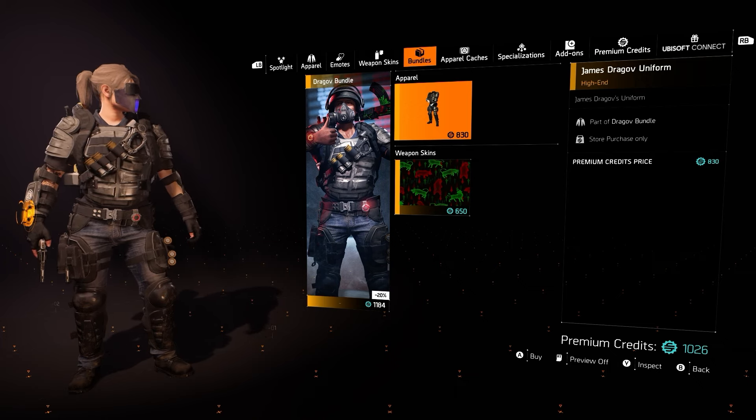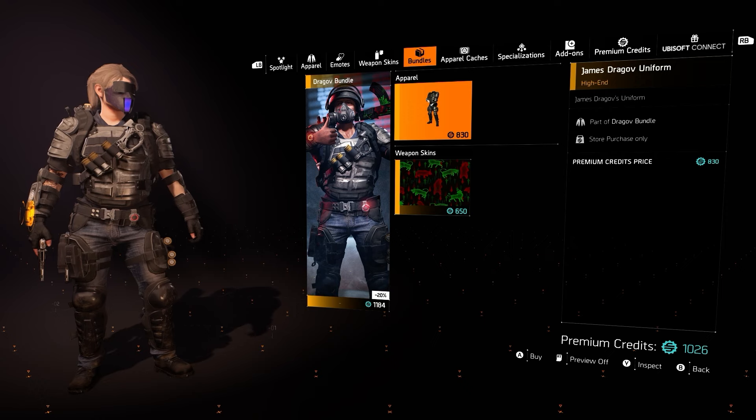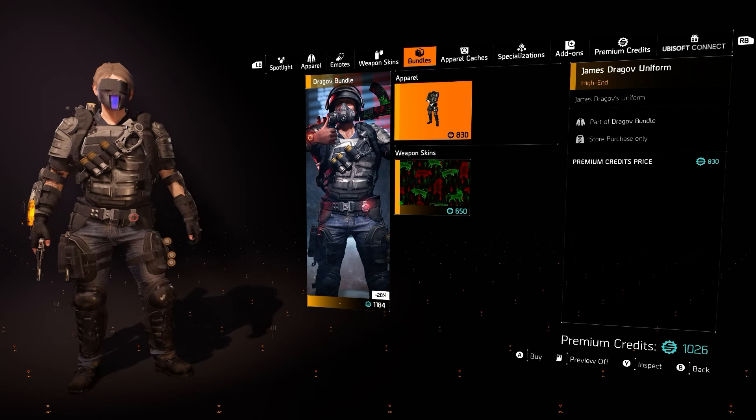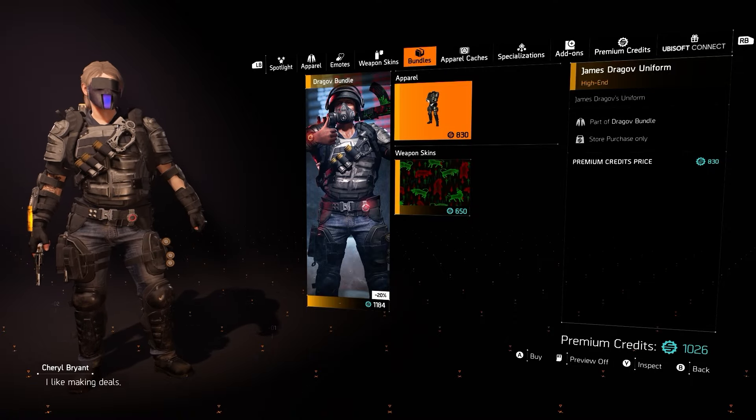You can pick this up individually for 830 premium credits. I think that's not too bad, given the quality of this item. I know a lot of people were very frustrated by the recruiter's price when it was over $20 — this is under $10, so I feel like that's pretty fair. But yeah, that's the Dragov bundle.